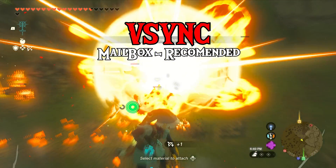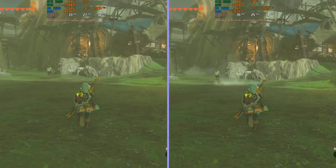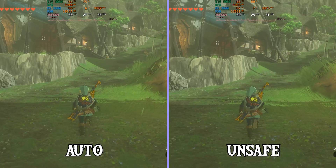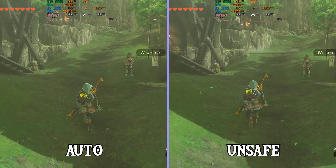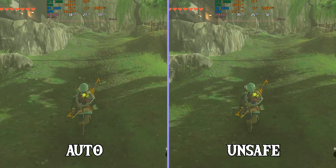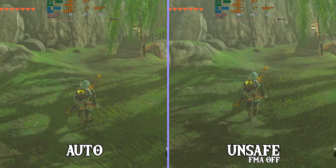CPU Section: there's only one setting — CPU Accuracy. Auto is the recommended setting and you should probably never change it. Accurate makes performance very bad. Unsafe is another option; some people claim it may improve performance, but from testing, Unsafe does not improve performance, even if you turn on Fuse FMA.